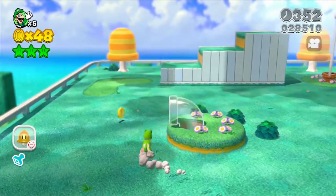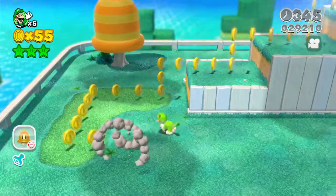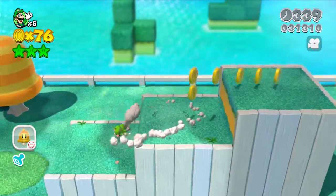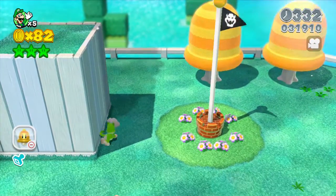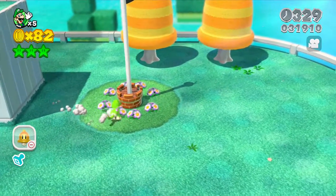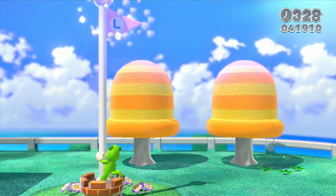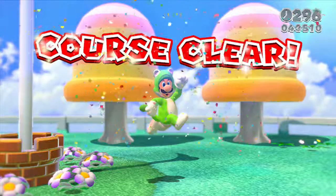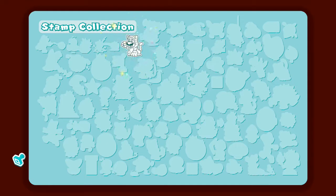Let's grab some coins because coins will lead to a 1-up, and I am not very good at Mario games so I'm definitely gonna need as many lives as I can get. One more thing about the cat suit — you can just climb up the flagpole, you don't even have to try to get the very top of it, just climb up. There we go — Cat Luigi clearing the course, and we got the first stamp!